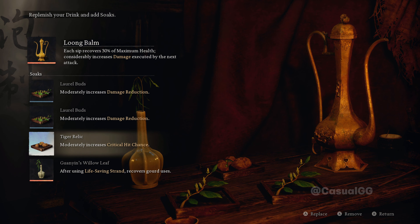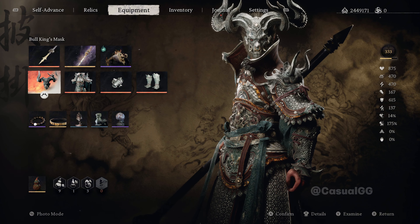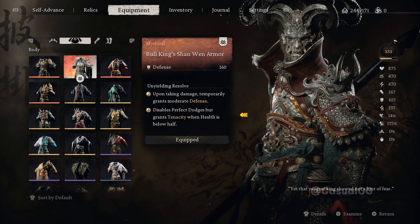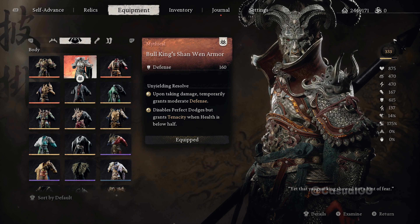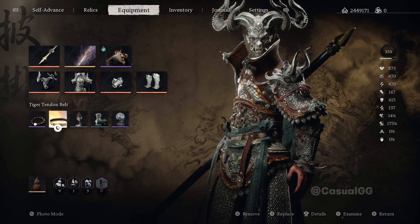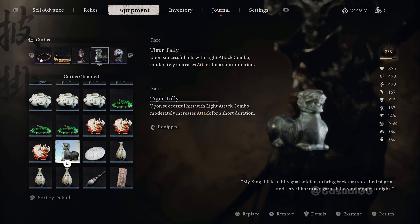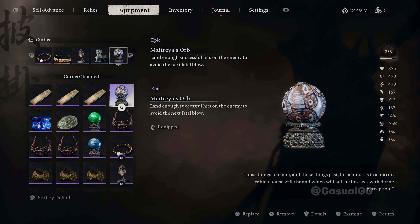We mentioned the weapon and the spirit we're using. We use Weaver's Needle as our vessel. For the armor set, we use the full Bull King's set. The helmet gives more focus points when getting hit, which is very nice. Wearing two pieces gives more defense upon taking damage. Wearing the full set grants tenacity, which allows us to not be interrupted by getting hit — making see-throughs much easier. It's my favorite set. For curios, we use Ember Prayer Beads for more focus point buildup, Tiger Tandem Belt to increase damage after see-throughs, Bull Sun Sensor for another 15% damage reduction, and Tiger Tally to increase attack after light attack combos.